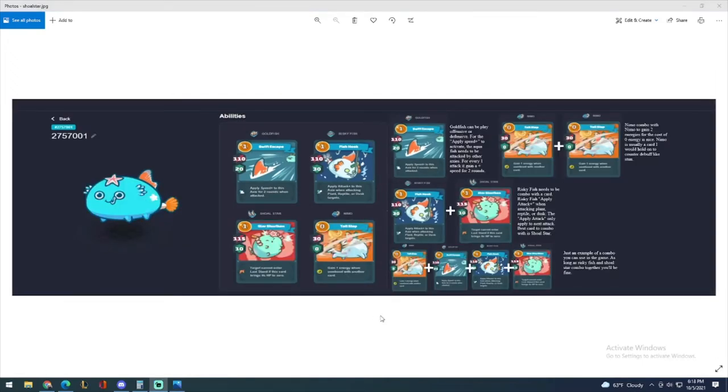Let's do a quick review of the Nemo Aqua Fish. Nemo plus Nemo is always a good combo because it costs zero energies and you gain two energies. Remember, in this game you need to have energy advantage and card advantage. You need to count cards and count your opponent's energies to play very well. These are things you'll learn once you get used to playing the game.